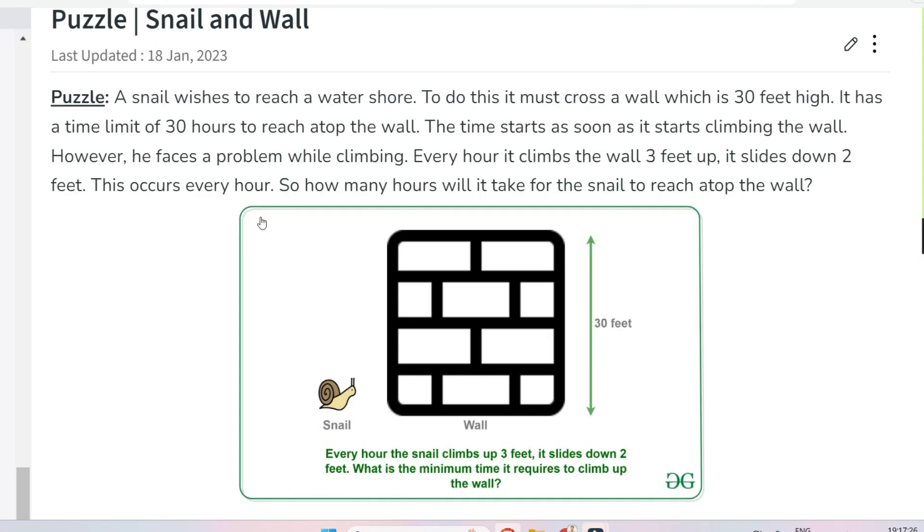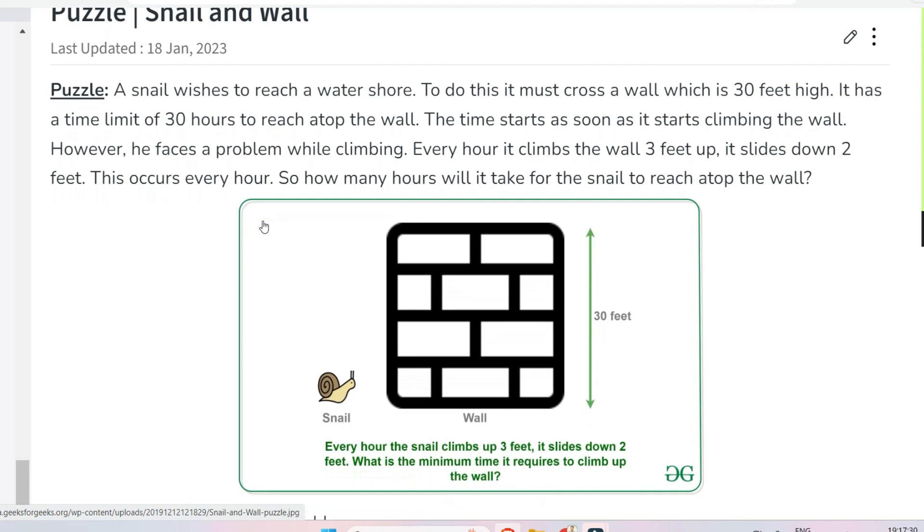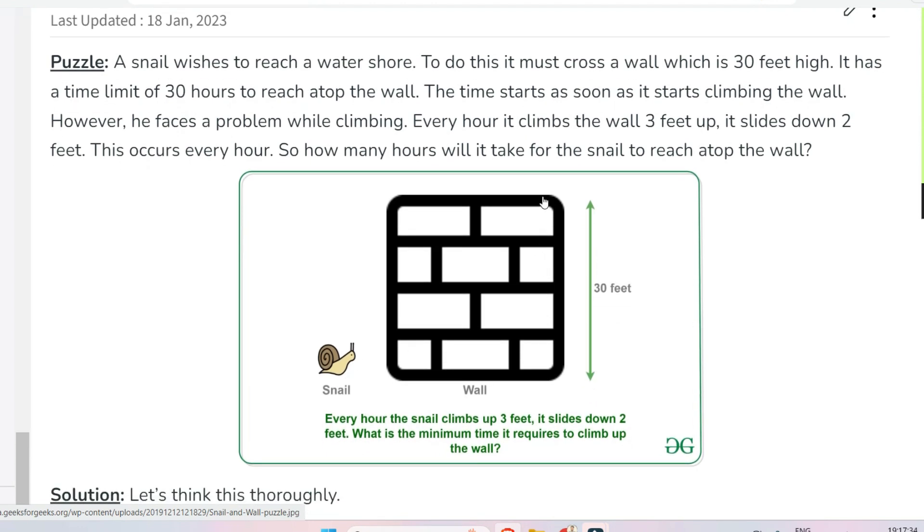The next problem is about a snail and a wall. The snail is trying to climb to the top. Every hour it climbs three feet up but slides down by two feet — this occurs every hour. So how many hours will it take for the snail to reach the top of the wall? Think about it, then give your answer. In every hour the snail climbs up by three feet and slides down by two feet, meaning it gains one foot net per hour.